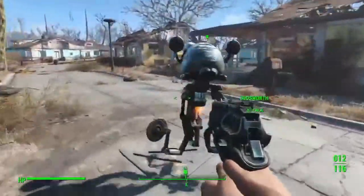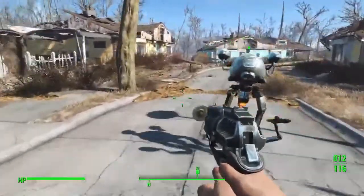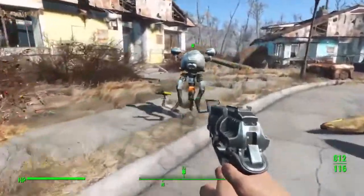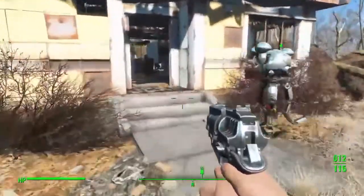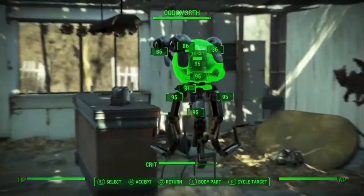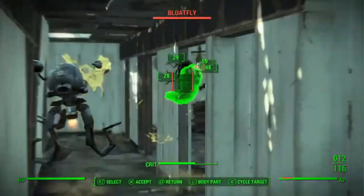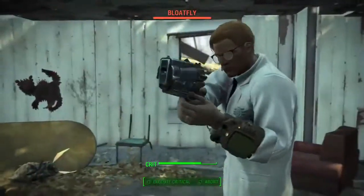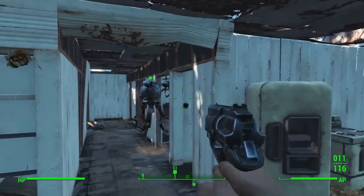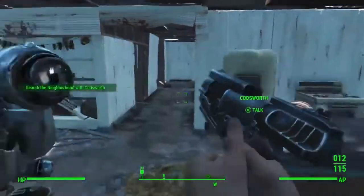So we're just going to go through and check a couple houses with Codsworth here. Heading up the block, sort of in a northeastern way. Codsworth is very capable on his own, so we might as well try to get some shots in if we can. These blowflies are pretty hard to hit though. Oh my. Nothing but air. Now he's shooting radiation. Good job, Codsworth.